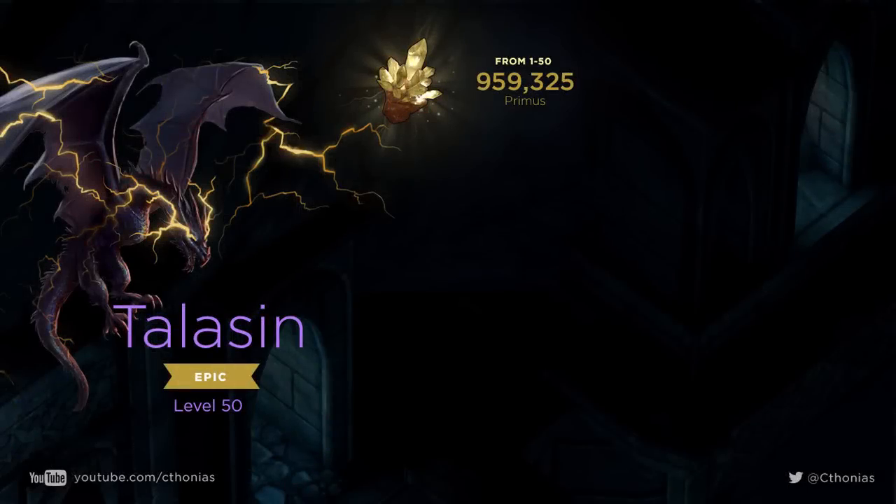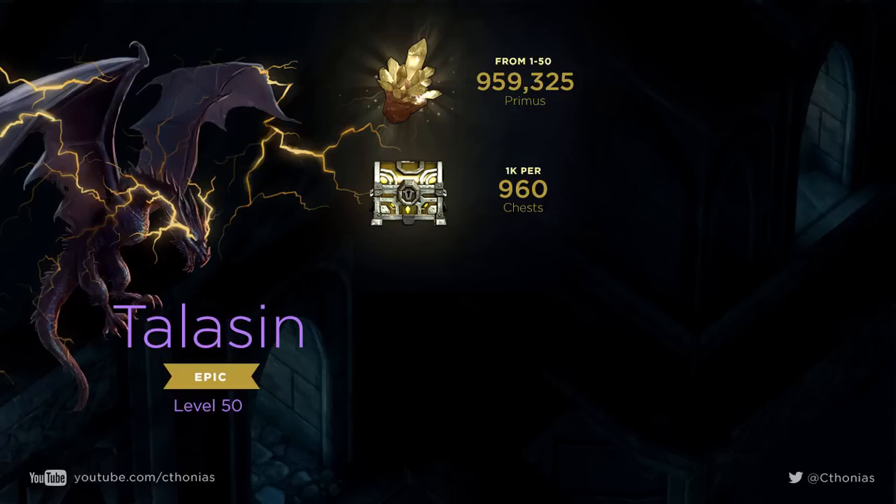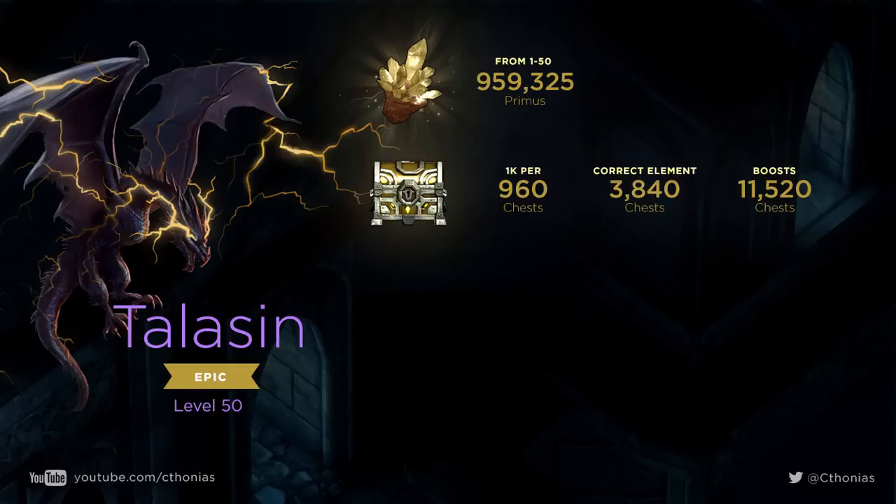Then I got curious how much Primus it would take to level it from 1 all the way to level 50. According to the wiki, it would take 959,325 — almost a million Primus. If we assume you get 1,000 Primus per chest, that would take 960 chests. If you have the correct element — that's one out of four tries — I multiplied it by four, that's 3,840 chests. And since about two-thirds of the time we get boosts, I increased that out to 11,520.